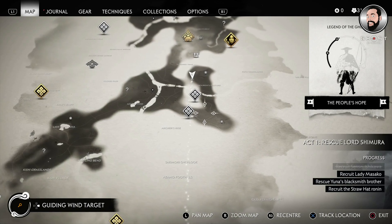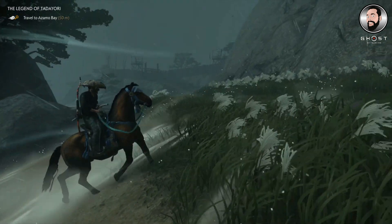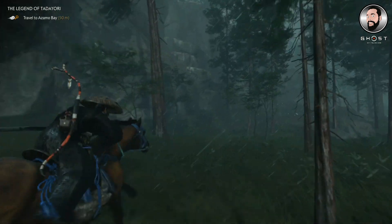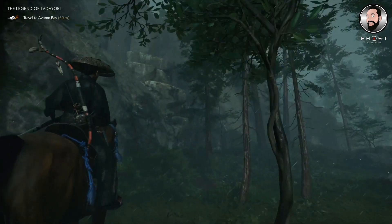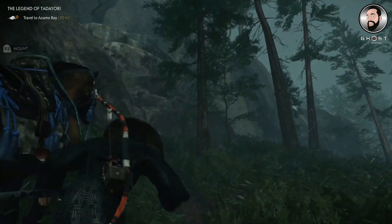The Asimo Bay area will now be showing on your map and you'll be able to use the guiding wind in order to find it. Just travel there - there is a large fort area here so just be aware of that and be careful you don't get too close, as the archers there are pretty dangerous. Along the side of this rocky area there is an area that you can climb up to get to the next area.